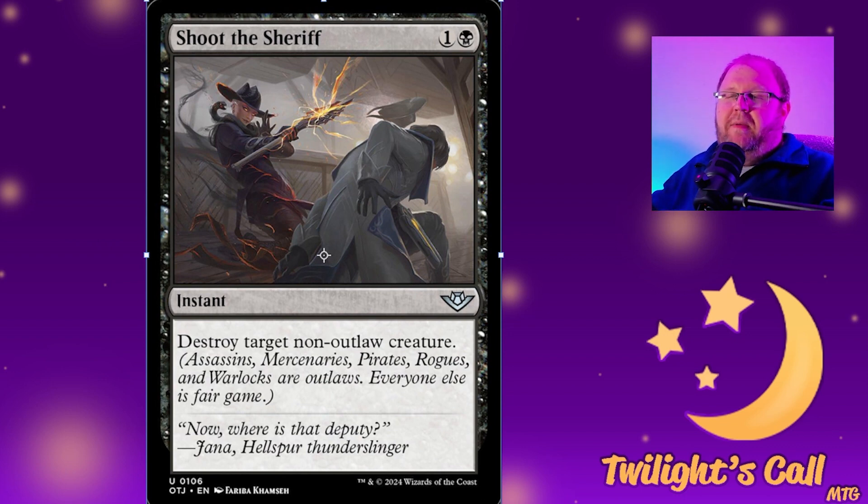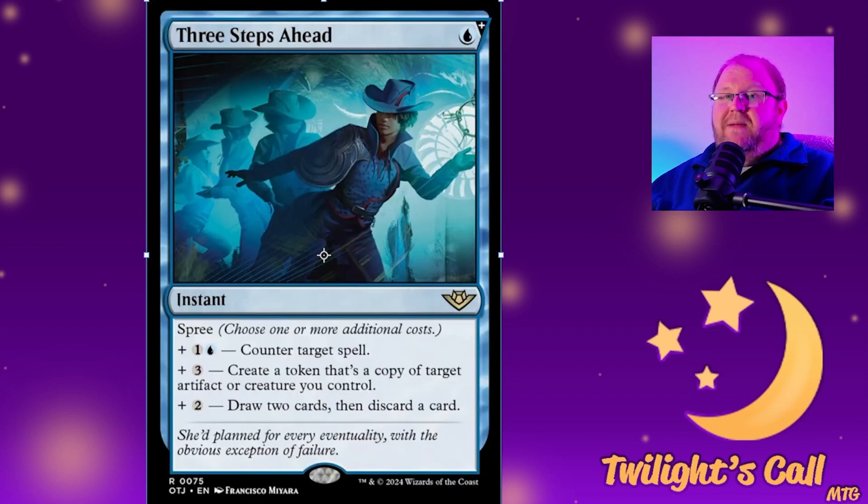I think this is going to be a trap card in limited. Cheap removal is valuable in sealed and draft, but there are so many outlaw creature types already shown in the set that it'll be a trap. Depending on your play group it may or may not be good — if people are running the Olivia pre-con or building outlaw-centric decks, this card is junk. But if your play group doesn't gravitate toward these creature types, it's actually pretty good removal, and it's an uncommon so it'll be easy to get.